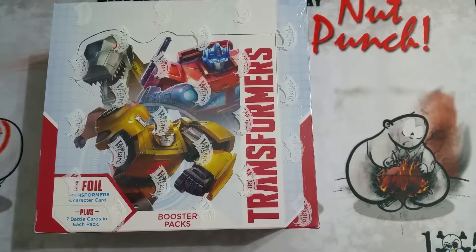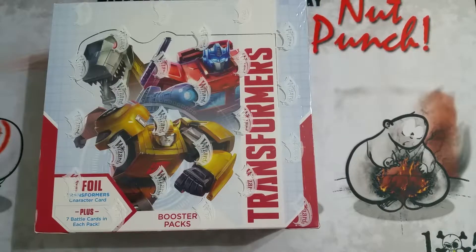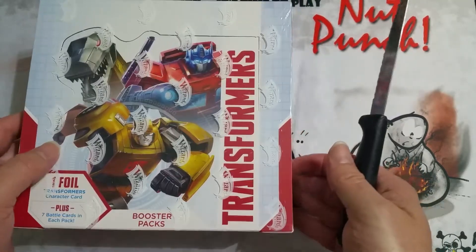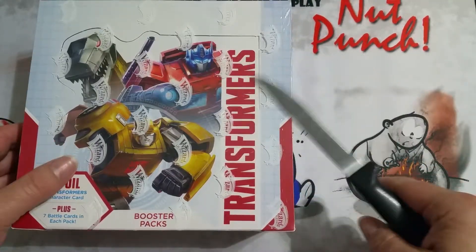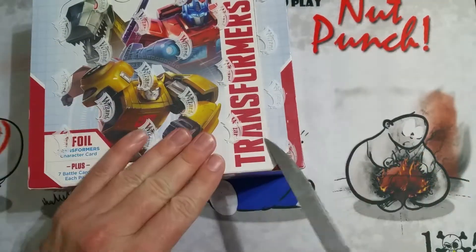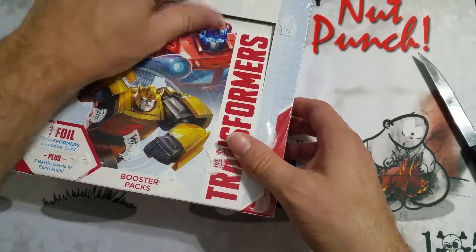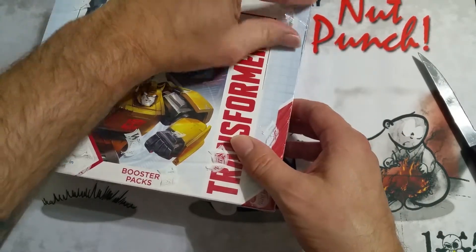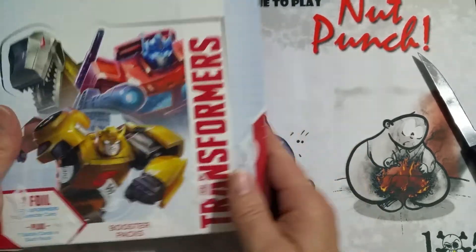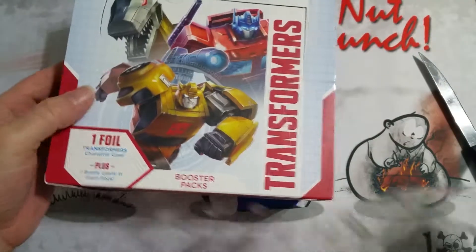Hey everyone, Floor 1x5 Games. Tonight we're going to take a look at Transformers Season One. This is the first box, first edition that they released. Kind of matches the colorization there - looks pretty slick. It's a Wizards of the Coast game, actually printed in the USA. I'm curious as to where they print it.